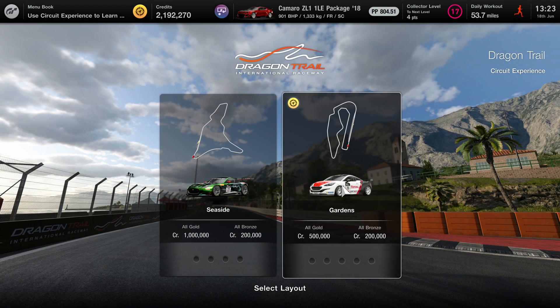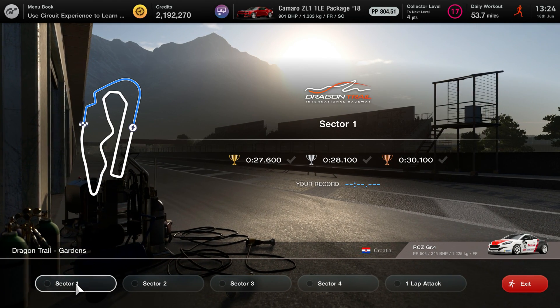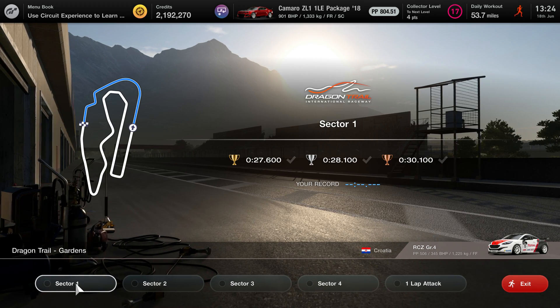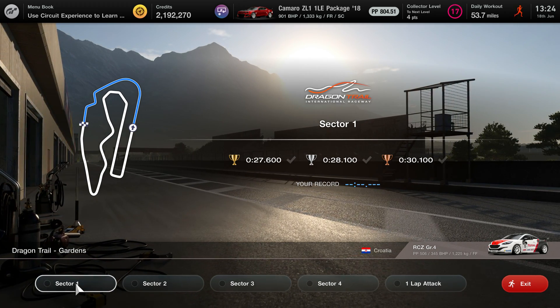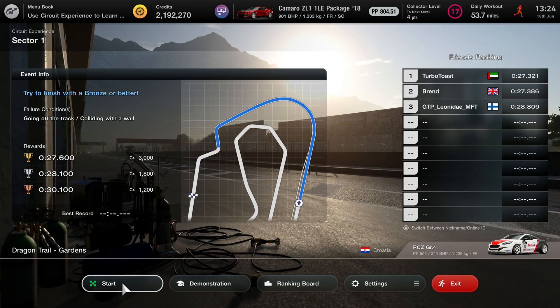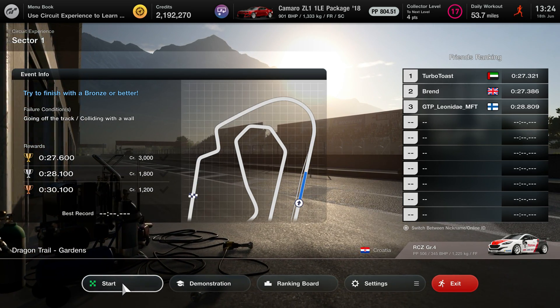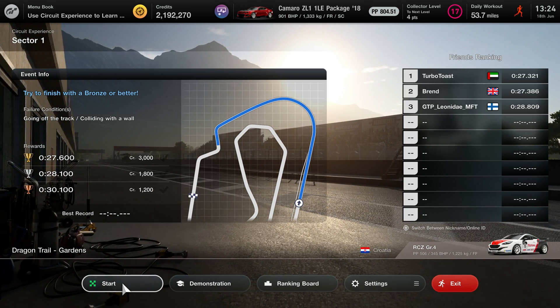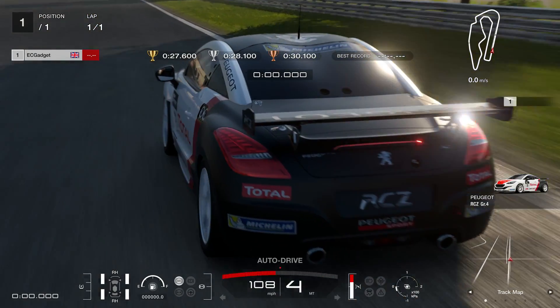Okay, so the one I'm supposed to do is Garden Circuit. Do I have to do all of these to complete this menu? All gold gets 500,000, all bronze gets 200,000 — okay, so you do get money for this, that's good. Each section looks like it's around 27.6 seconds for one section, so you do them a section at a time. I'm competing against people on my PSN network. Tebo Toast is in the lead with a 27.3. Alright — Tebo Toast, you're going down. Well, maybe.